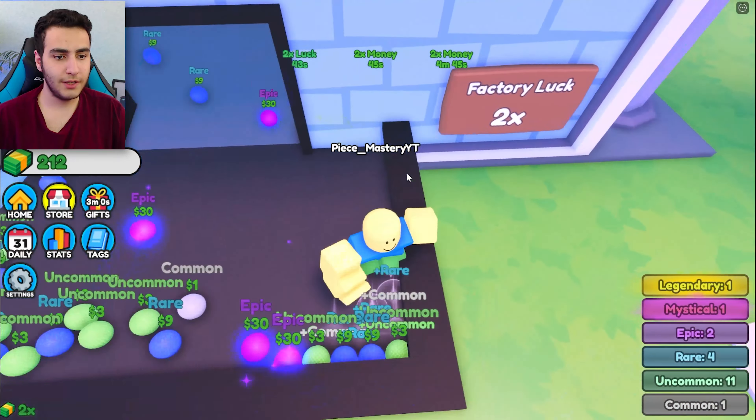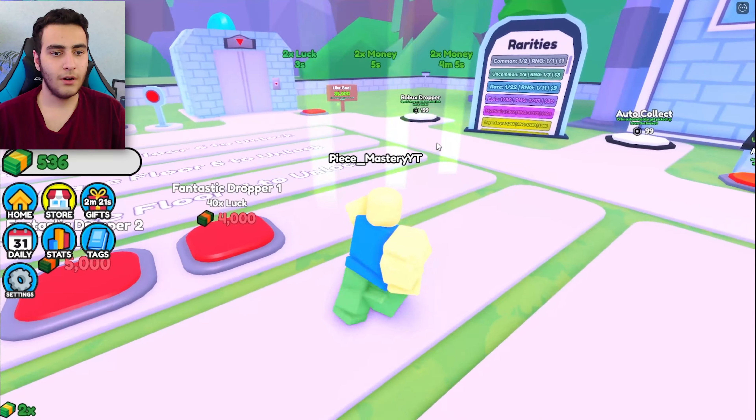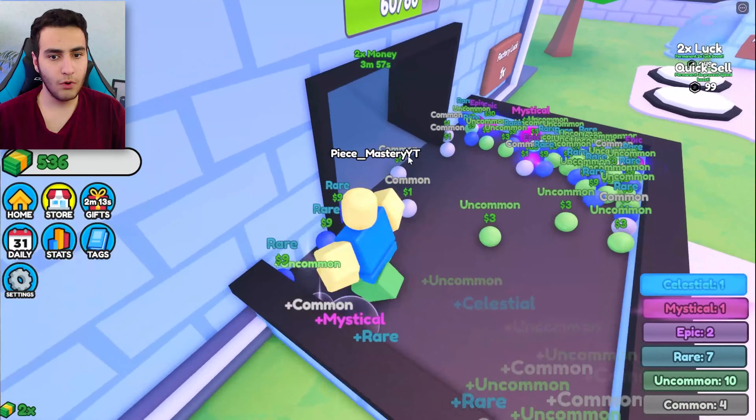I can buy two droppers. Oh, we can buy the basement for 483. I have a gift — two-times luck and two-time money, which is really important. Put my orbs right here. Mythical gives me so much money — I love the mythical! Let's make the process speed a little bit faster and buy some droppers. I got 1k!